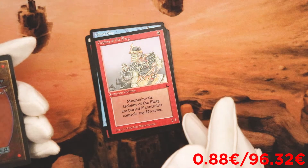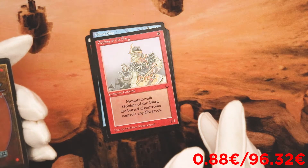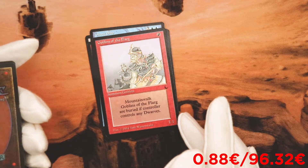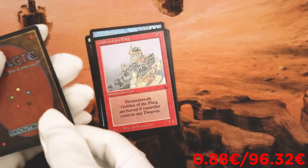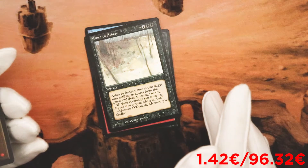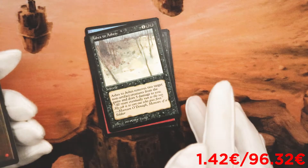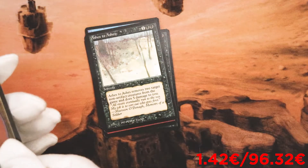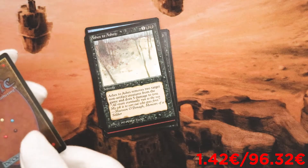Goblins of the Flark — for one red, one red, one red. Goblins of the Flark are buried if the controller controls any dwarves. Okay. Ashes to Ashes. Sorcery. Ashes to Ashes removes two target non-artifact creatures from the game and does five damage to you. And for three mana — why not?